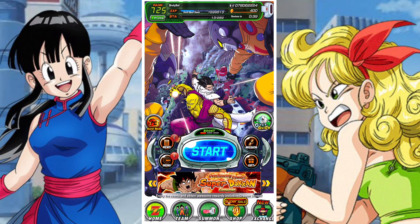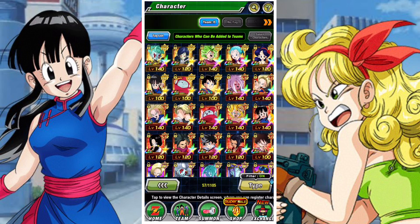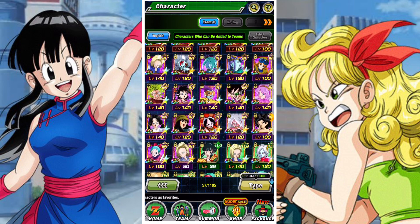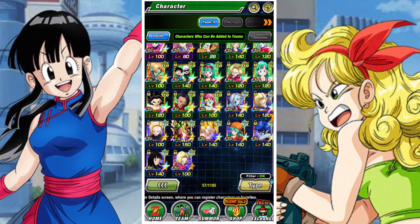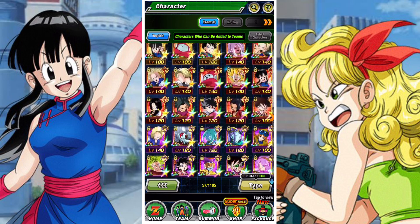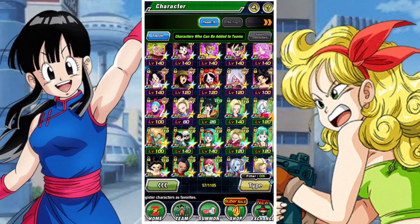G'day and welcome back to another DBZ Dokkan Battle video. In this video we're going to be taking a look at the Peppy Gals team and what you must consider when building with them. The Peppy Gals team is a pretty fun team, but it's a team that lacks really strong in-game units. It's got a lot of strong utility-based units, and that makes running content like SBR and ESBR quite fun, but it lacks a couple of true end-game units.